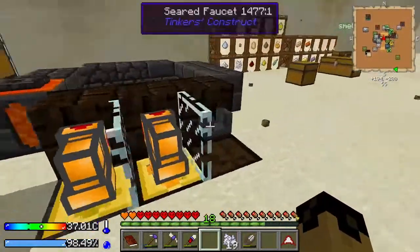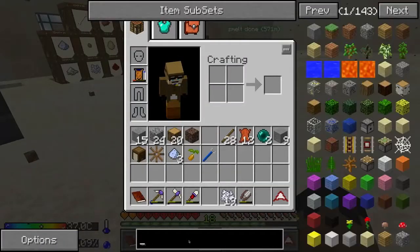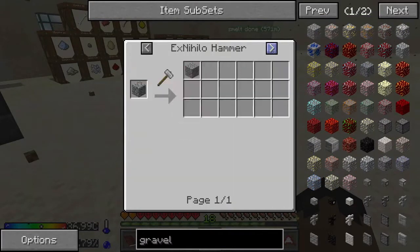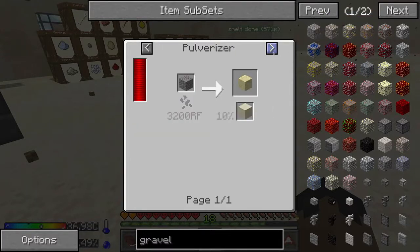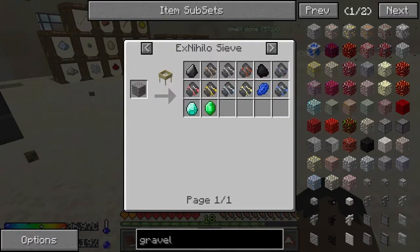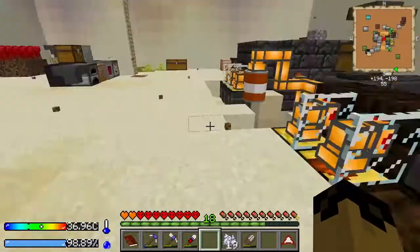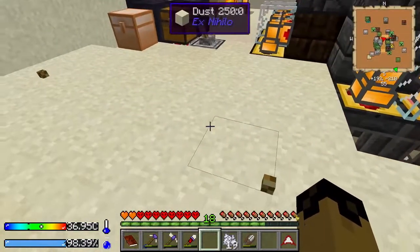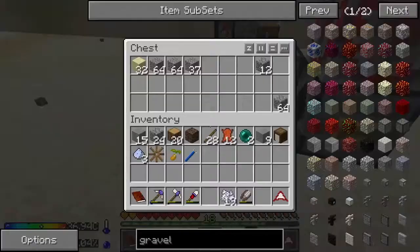We're all done. We're just waiting on two more fluids, which we get from sifting gravel instead of dust. We're looking for nickel and platinum, and the other benefit is we get diamonds, emeralds, and lapis, which we need as well. So what we need to do to start doing that efficiently is start converting our cobble into gravel with the hammers or anything like that.